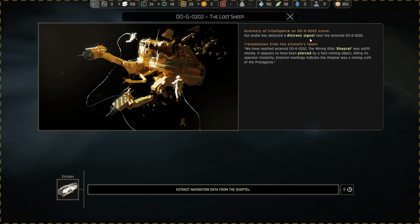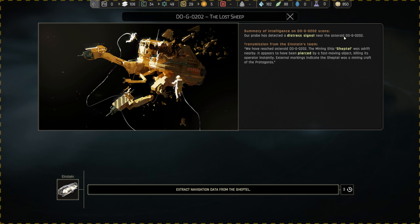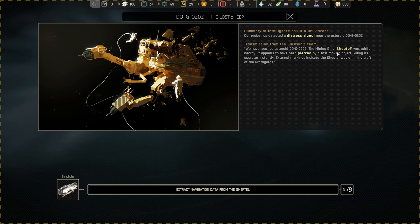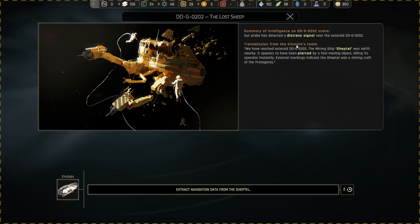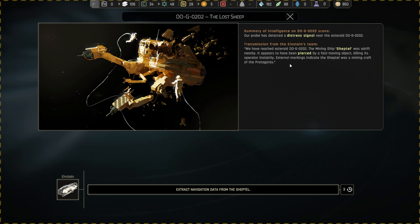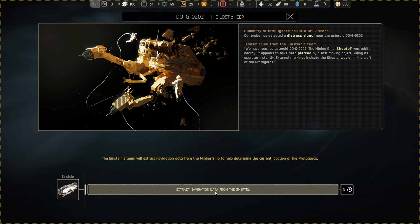Our probe has detected a distress signal near asteroid D-0G-0202. The mining ship Sheptel was adrift nearby — it appears to have been pierced by a fast-moving object, killing its operator instantly. External markings indicate the Sheptel was a mining craft of the Protagoras. We need to extract navigation data from the Sheptel.